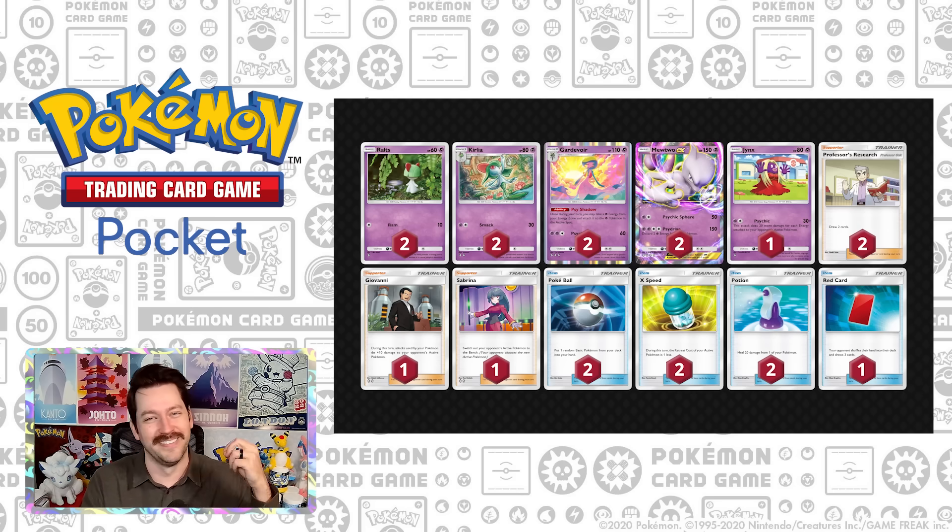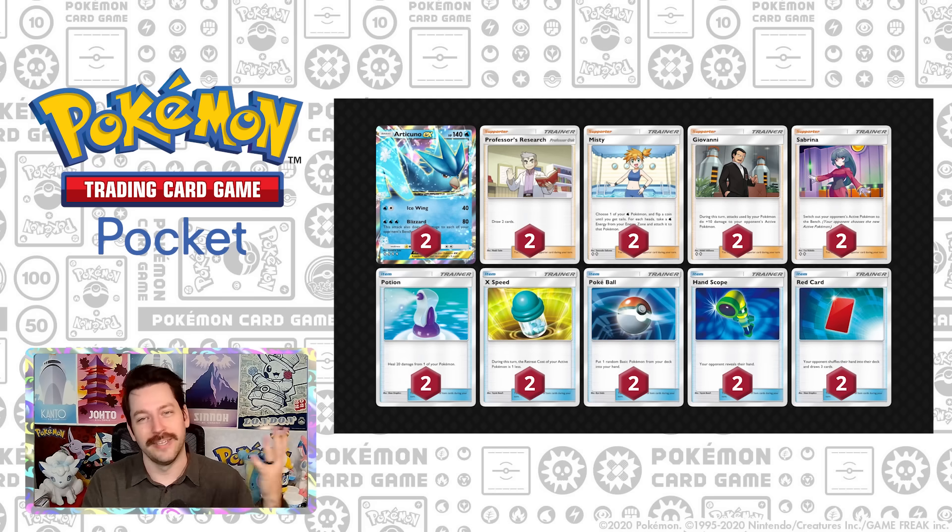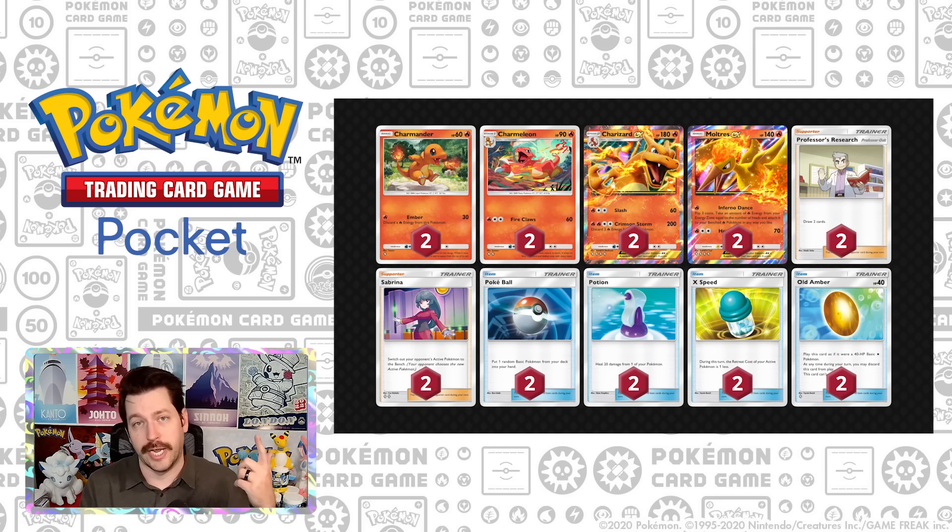Then we have Articuno 18 Trainer — this is like one of the most unfortunate decks in the game, because it just means that your phone never rings. And here is a Charizard deck that you could run. Very stereotypical versions of these decks. You can flex cards in and out depending on your personal play style, but that's kind of a good look at some of the most meta things in the game.